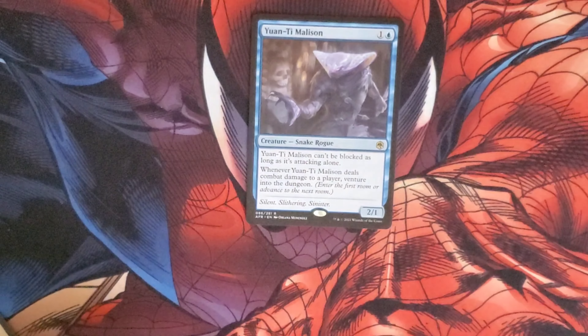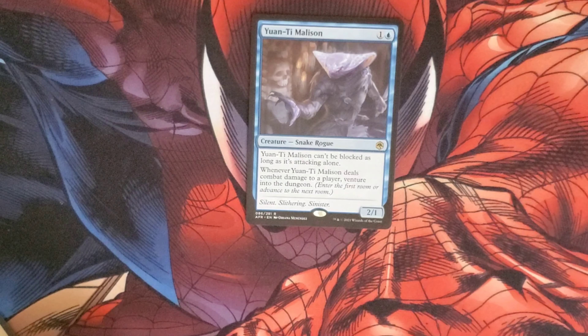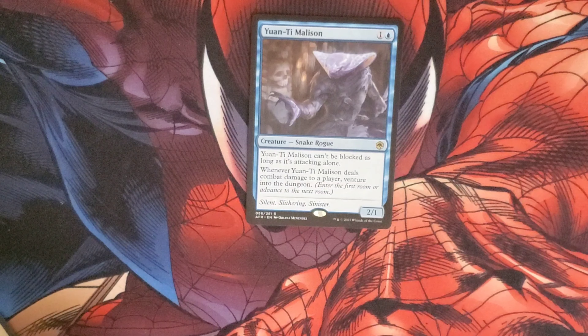A rare is Xanathar, Thieves' Guild Enforcer — costs one and a blue. It's a Snake Rogue that can't be blocked as long as it attacks by itself, and when it deals combat damage to a player, venture into a dungeon. It has a 2/1 body.